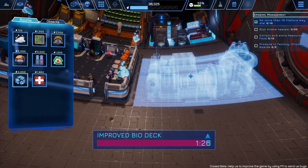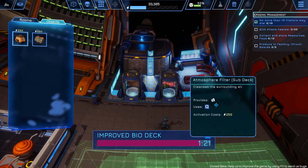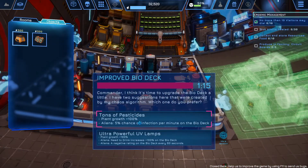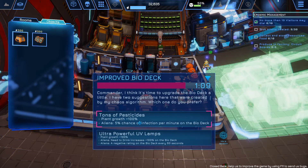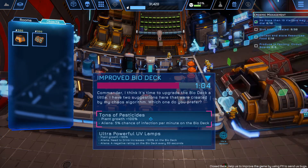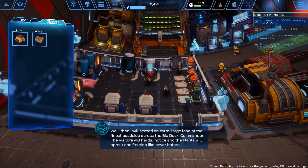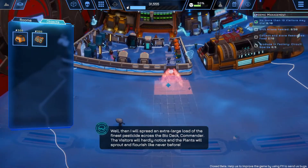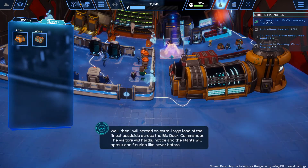Let's fit the recycling station in here — that's kind of perfect. We're also going to place a couple of garbage bot objects. The AI then offers a bio deck upgrade: 'Plant goat plus 100% — five percent chance of infection per minute' or 'Plant goat plus 100% — aliens need to drink and negative rating.' We'll take the chance of infection since we need to heal sick aliens anyway. The finest pesticide across the bio deck — the plants will sprout and flourish like never before.